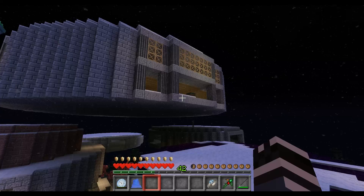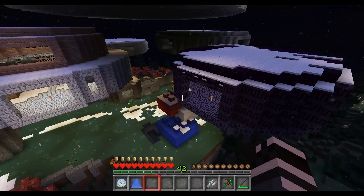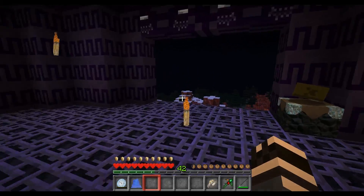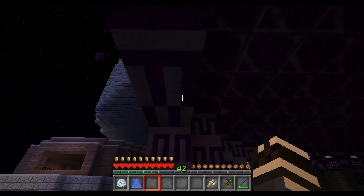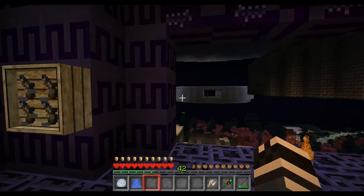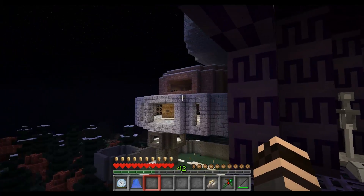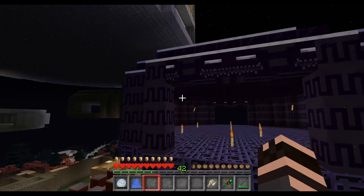Why did the enderman put the dirt block in the house? To get to the other side — that's a chicken joke, but anyway. We'll have to monitor the weather situation. I think this is going to become our room of doom. We're going to have to create a way to lock doors or something, to prevent people from being able to get in and out of here — because this is pretty legit stuff up in here. I will have to figure out how to do that.